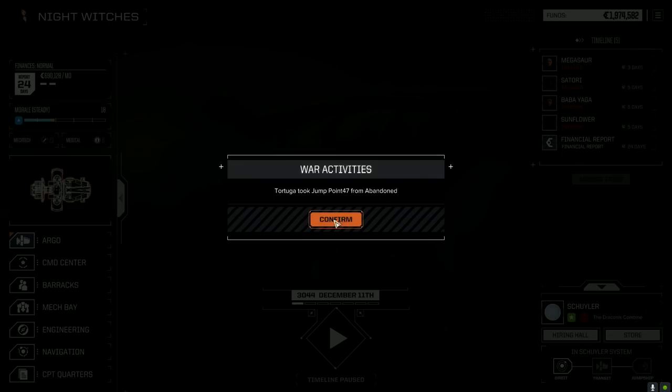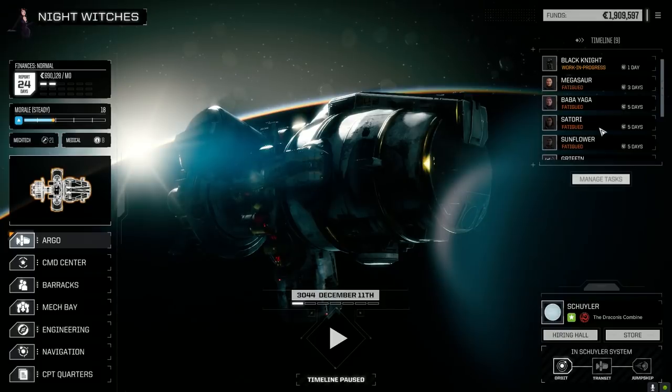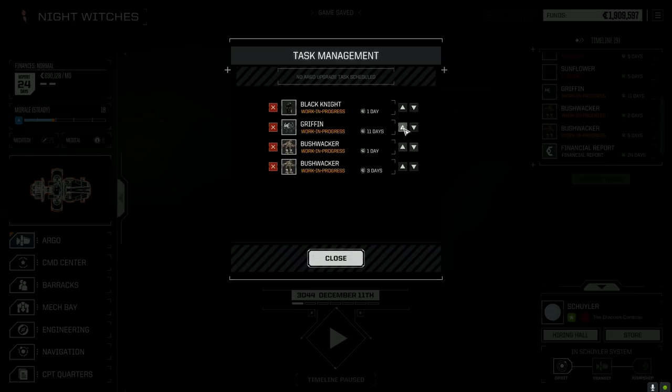We better start grabbing some of this stuff — not having a really easy time finding a lot of it. Let's grab those — see what else we get. Catapult found parts, LBX 10, couple CIRMs, couple Thunderbolts, and garbage. Tortuga took jump point 47. A little bit of damage there — we were facing eight guys at once, well seven guys. Not bad — Black Knight performed pretty well. Griffin took a bunch of damage in the face, couldn't be helped too much.